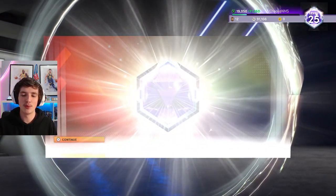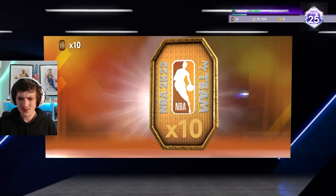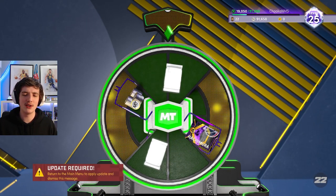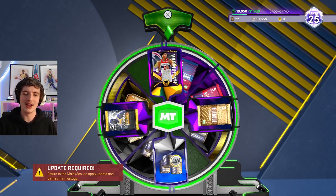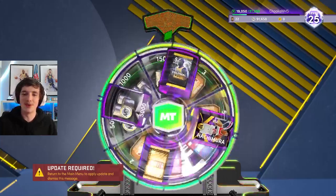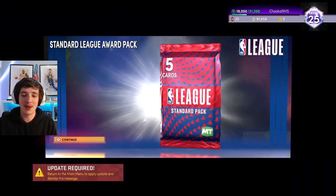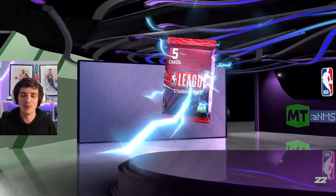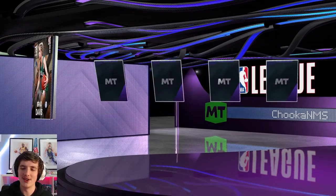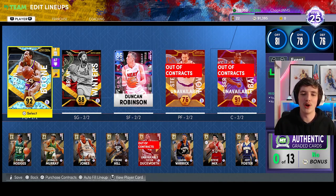After playing more Unlimited and Triple Threat games and grinding XP, level 25 is complete. We get 10 tokens from that. For the weekly seven-day login we get a chance at Rui Hachimura — I don't really care about him, I just don't want three tokens. We end up getting a standard league pack, which we pop open now. Better than a few tokens. We get Brad Davis — not the greatest card in the world.